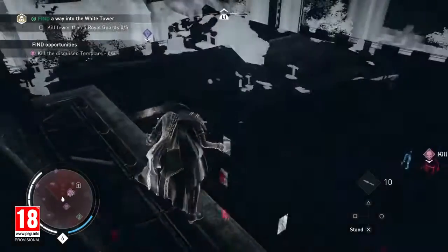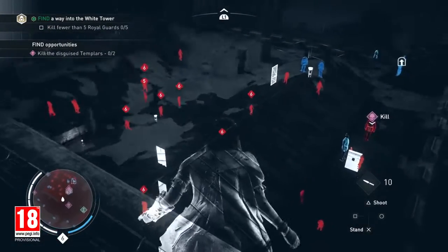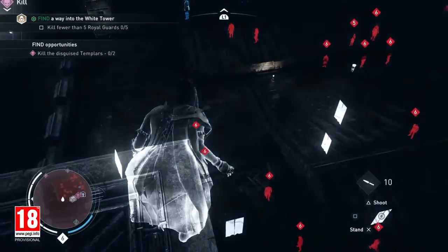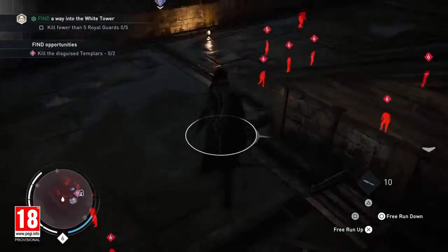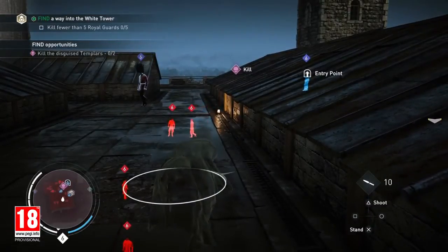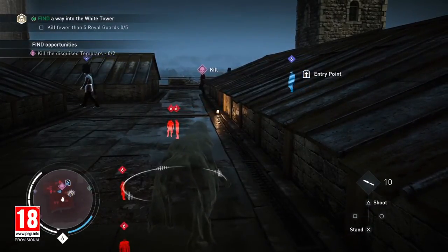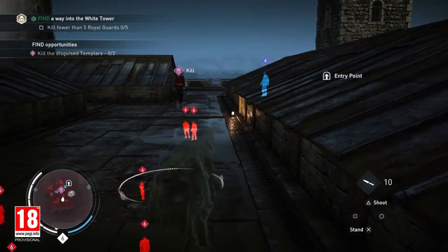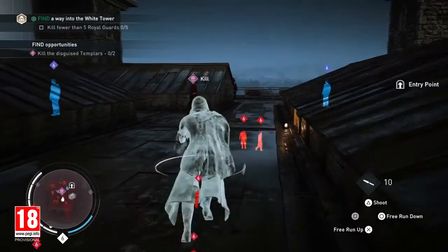We can use eagle vision to identify our enemies and take a closer look at the environment. We have identified one of the disguised Templar guards. The real Tower guards are highlighted in blue — we need to be careful not to be spotted by them, as their job is to protect the Tower. Once again, we see the Chameleon skill in action, allowing Evie to get close to her target unnoticed.